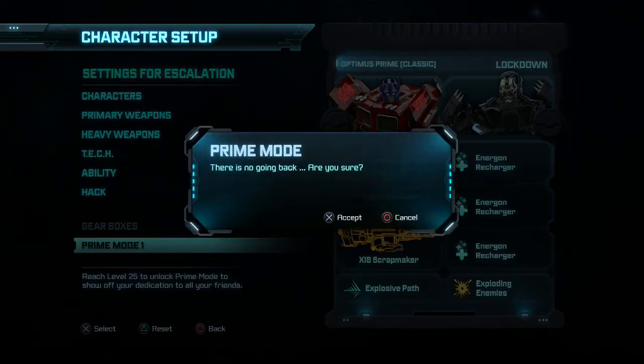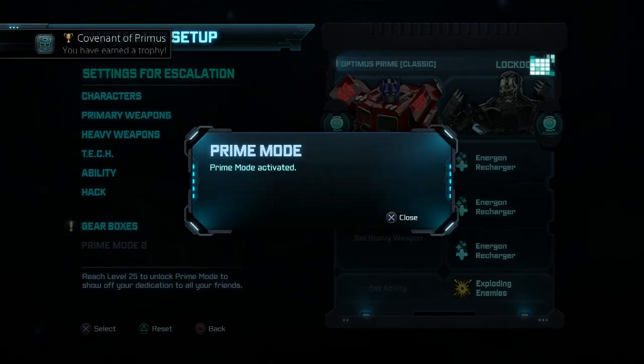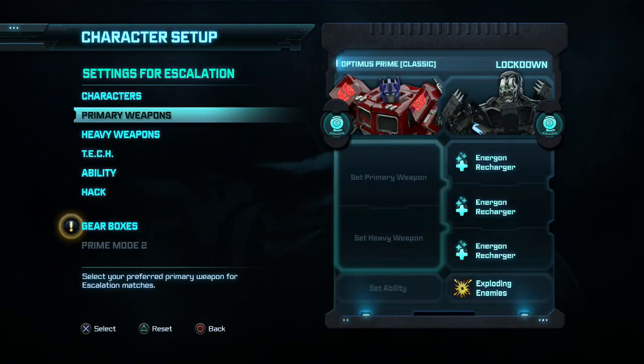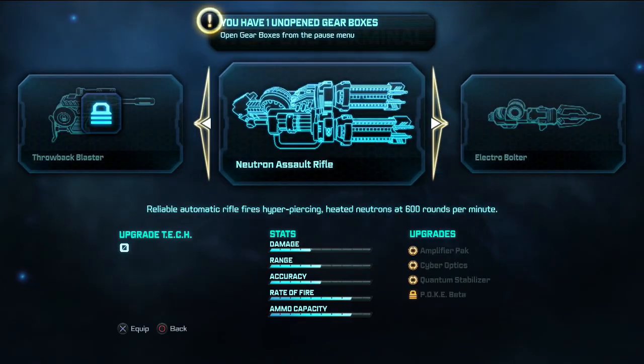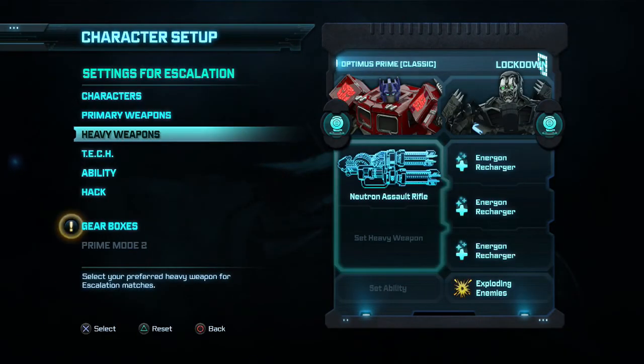There's no going back — are you sure? I am sure. So this deletes all my weapons and abilities, so that's what happens. Let's get to my weapons here — what do we got? I have the Electro Bolter and the Neutron Assault Rifle. I got that from pre-ordering it, so let's just do the Neutron Assault Rifle to be legit.